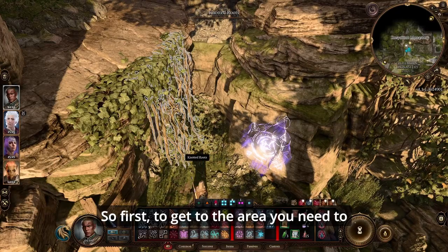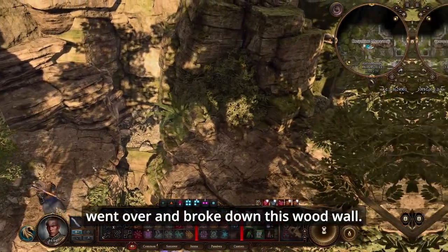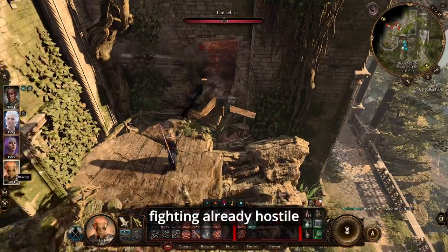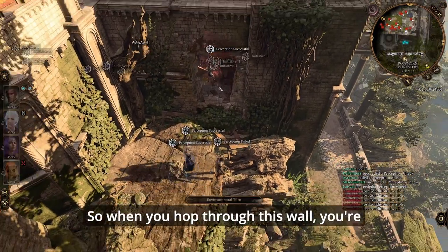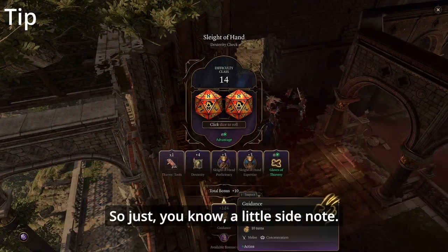To get to the area, what I did was climb up these rocks and then went over and broke down this wood wall. If you're like me and like fighting already-hostile enemies to get the most XP possible, just know that when you hop through this wall you're going to have to fight some cats, so just a little side note.